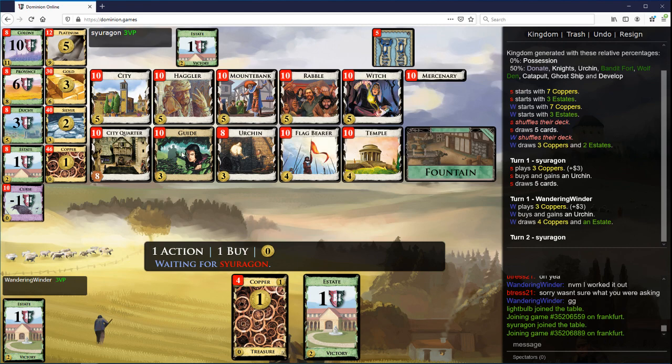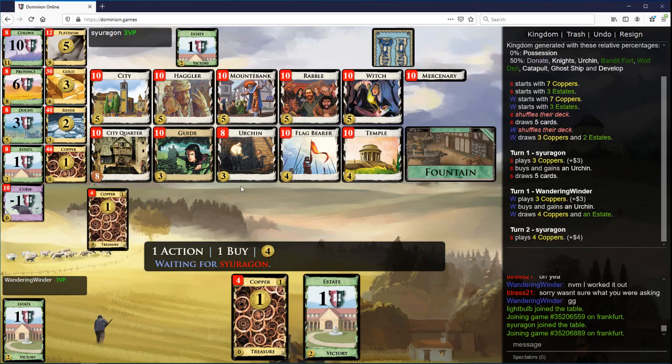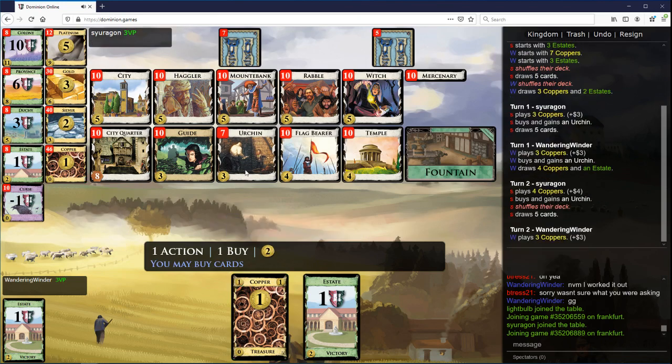Guide will probably be good because you're going to get discard attacked by Urchin, and that's going to minimize the importance — the discard attacks also minimize the importance of Flag Bearer.